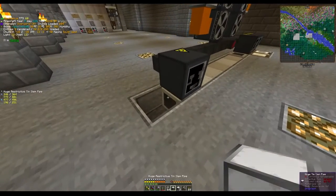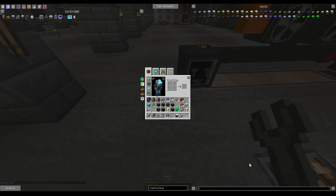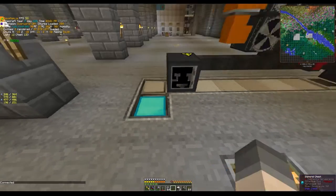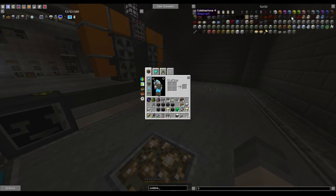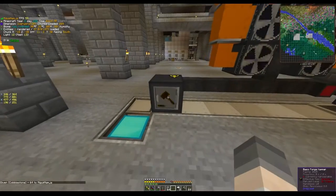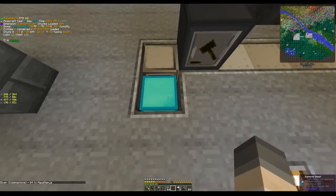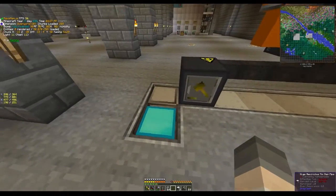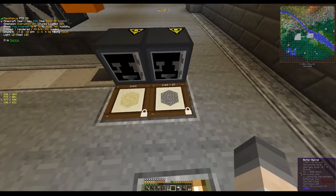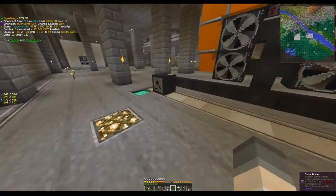So let's slap that in there — yes, that connected. Put our chest here. Now watch what happens with the same test: stack of cobblestone thrown in. Even though this chest is physically closer — only two or three blocks away — it's not going into the closer chest because we have the restrictive tin item pipe in between. Instead it is going where we want it to go, which is into our gravel barrel. That is really cool.